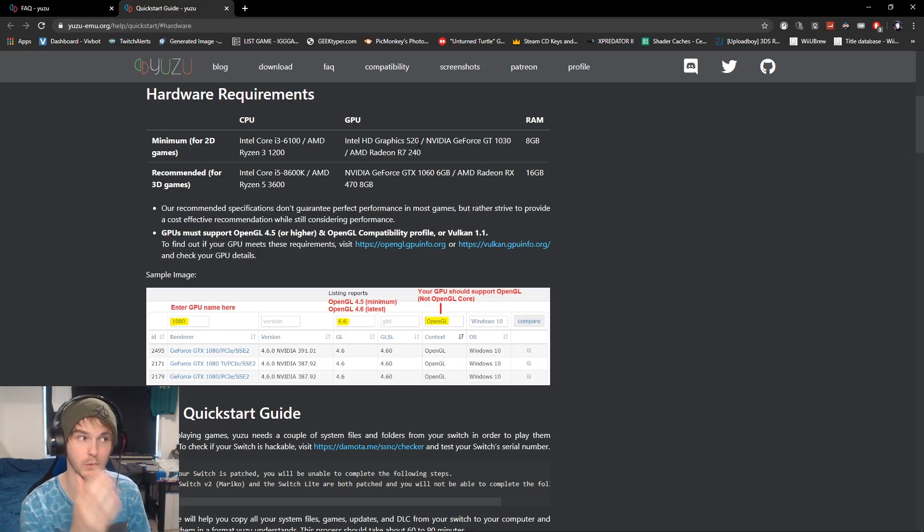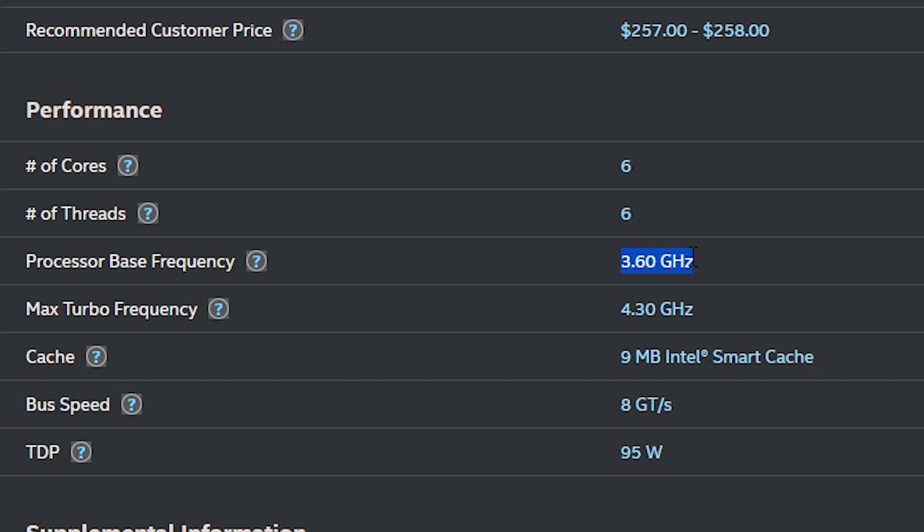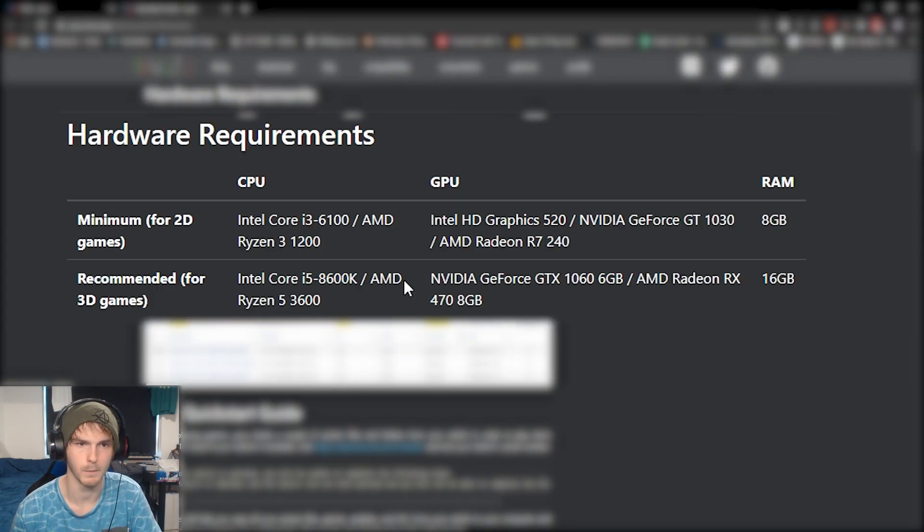You can have Intel HD graphics, but again this is for 2D games, and 3D games will probably black screen. Now recommended — not minimum — for 3D games is an i5-8600K, which has a base clock speed of 3.6 gigahertz, up to 4.3 gigahertz. You can overclock it, which makes it even better. For GPU, they recommend a GTX 1066 6GB — but this is the recommended spec. Minimum spec, I would say, is a dedicated graphics card.